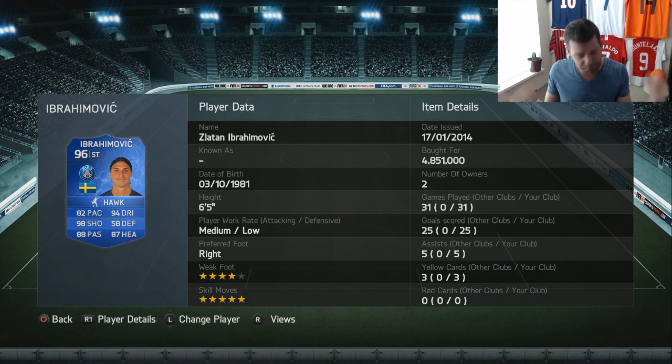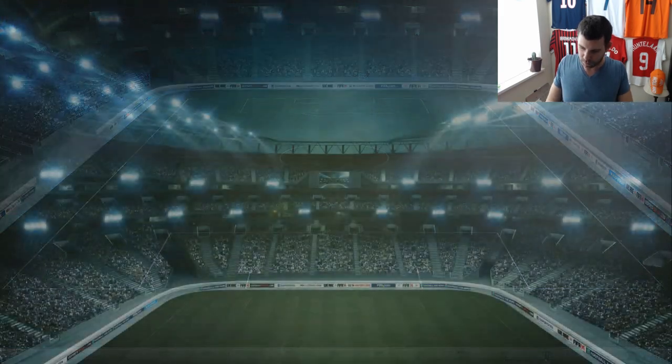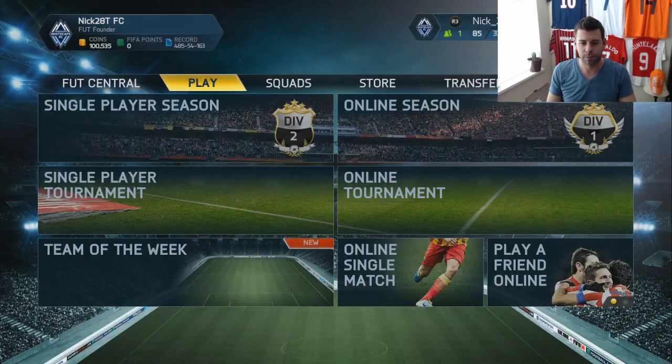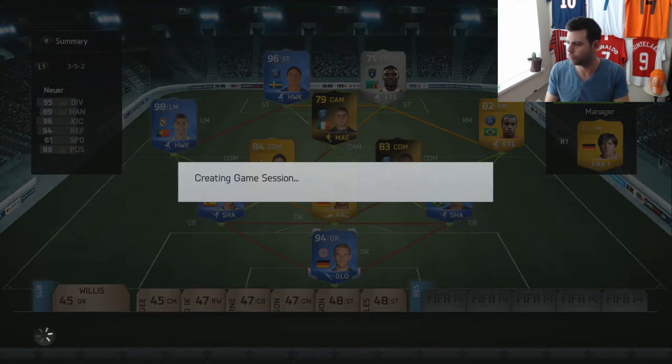Though the poor guy cannot head a beach ball into the ocean — 87 heading might as well be 7 heading. My biggest recommendation for Zlatan: keep the ball on the ground. Sure, you can send lob balls to him and he'll settle them, but if you're spamming crosses, in my experience he doesn't score in terms of headers. As long as you avoid headers with him, you should do really really well with Zlatan. That's the end of part one — I went into a long description with each TOTY player, hope you enjoyed it. Part two is coming right now with some outrageous goals, so please like, subscribe, and we'll catch you on the flip side!